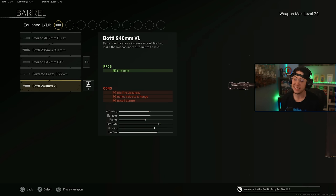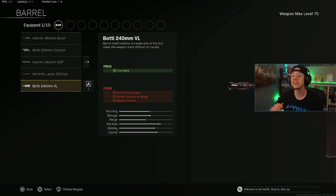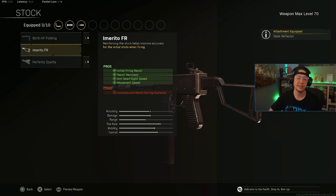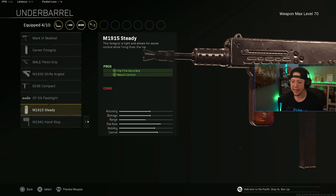For the Marco 5, we start with the Recoil Booster. I'm still liking the 240 barrel for the better fire rate so the TTK is very fast — it does have a little more recoil than the 342 barrel, which is easier to use but kills slightly slower. If you want a straight shooter go for the 342; if you want a fast TTK option, go for the 240. We've got the Slate Reflector, and the FR Stock for better initial control, ADS, and movement speed, making it nice and aggressive.